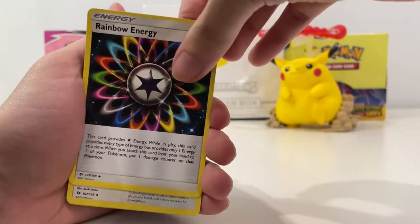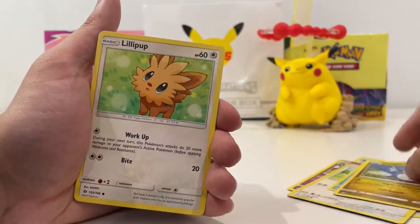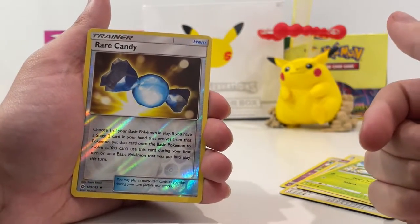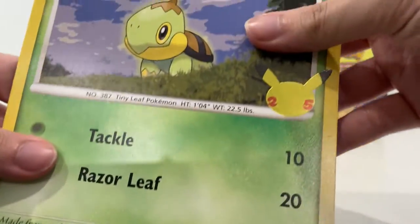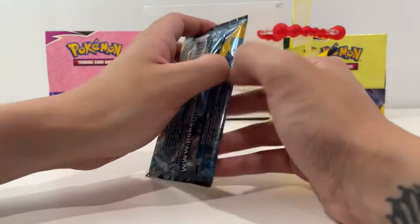We've got a Rainbow Energy, a Trumbic, a Hypno, a Stuffle, a Wingull, Lipa, Moundsweet, and a Rare Candy — that's going to be pretty good for competitive players. Our rare is a Butterfree. We've got a Turtwig, Chimchar, and Piplup — not very interesting, but for nine dollars, can't complain.